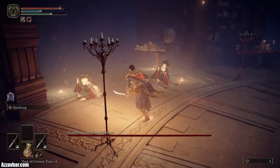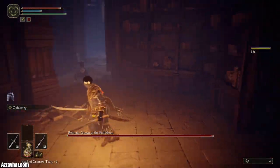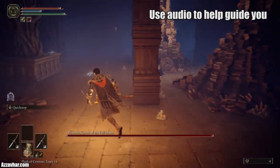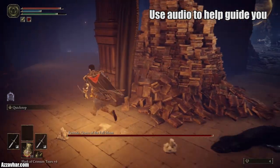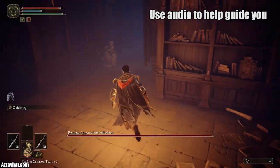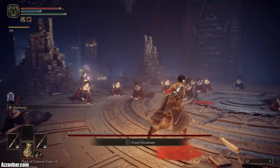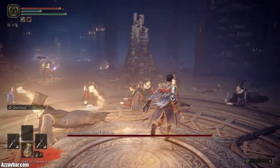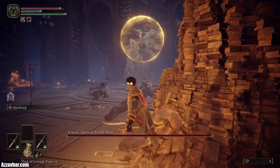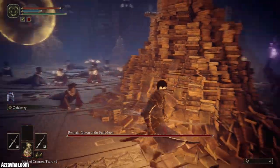If you can't see them on your screen, they'll be singing a weird song. The further away you get from them the quieter the song will be, and the closer you get the louder it will be — so keep that in mind if you need to locate them. We have to attack three separate students to break the golden sphere that is protecting Rennala, which is kind of floating up in the sky.